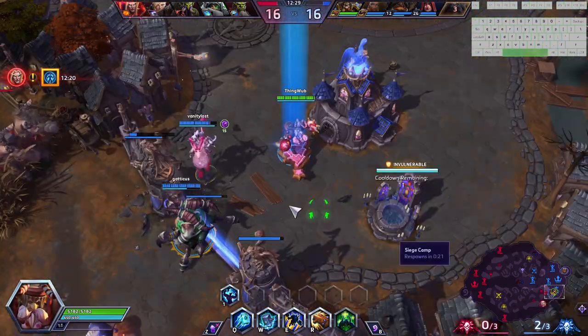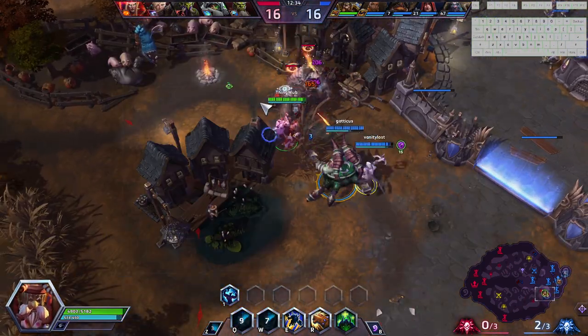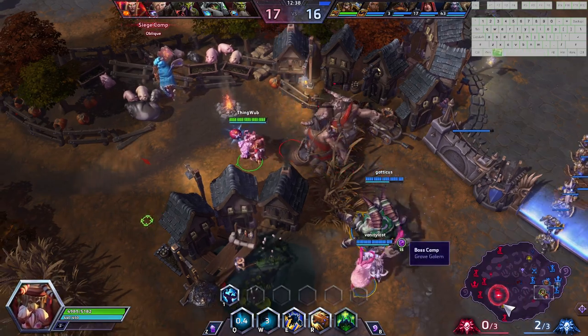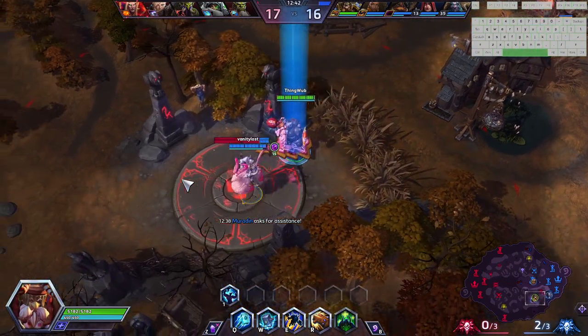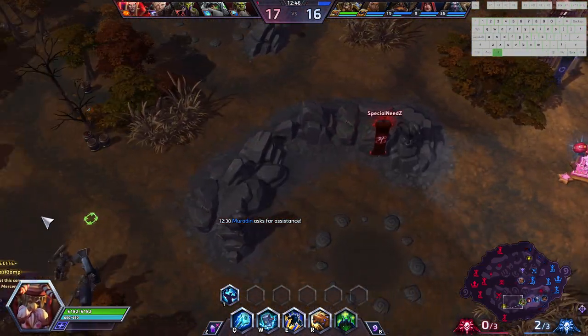This talent tier gives us a little bit of build fluctuation. I'm going to go for Imposing Presence at this level, just because the enemy team is more auto-attack focused. But if they were more mage-focused, or even if fights were happening a little quicker, you could go Stone Form. Hopefully one of these enemies will overstay their welcome. They're smart enough to disengage — they're probably gonna head towards boss, which I would actually love to invade. I'll ping for assistance there.